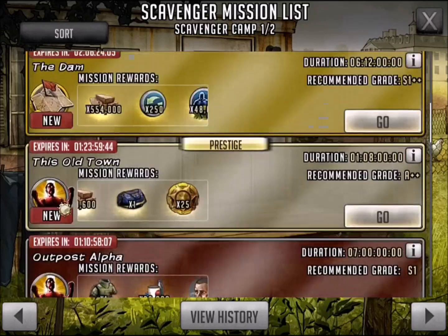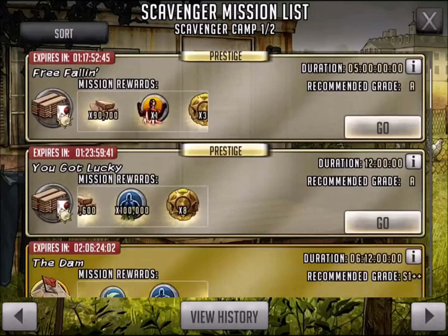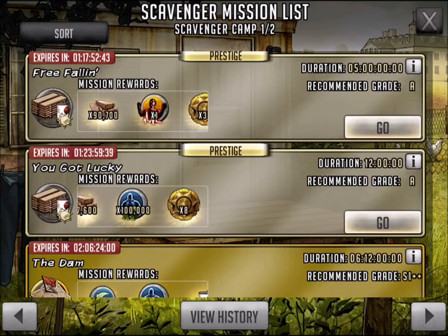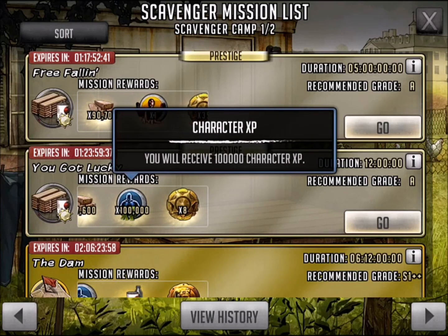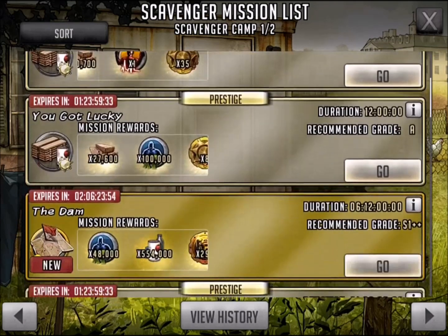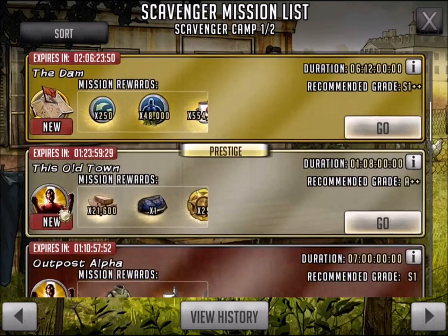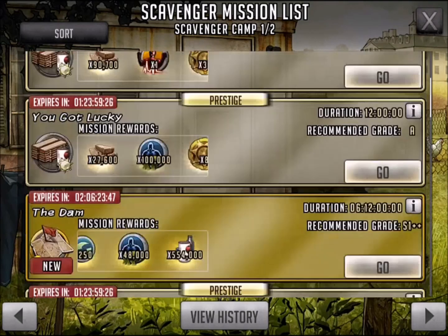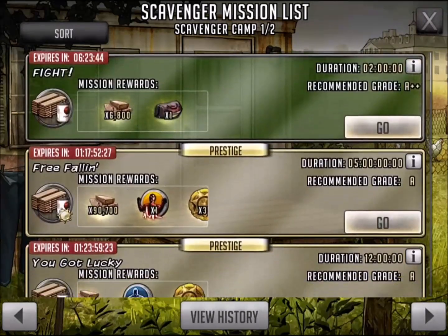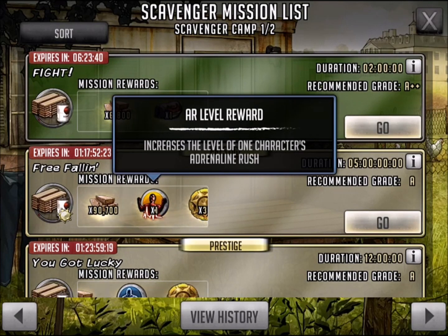I'll go through and sort out which ones are prestige — they label them prestige right there. Check this out: there's 100,000 character XP points right there and I can get that within 12 hours. There's another one that's 40,000, takes a little longer, but look at the items you get. There are some tokens down there too. I'll keep these missions going so you guys can see the differences between the old missions and the new ones.